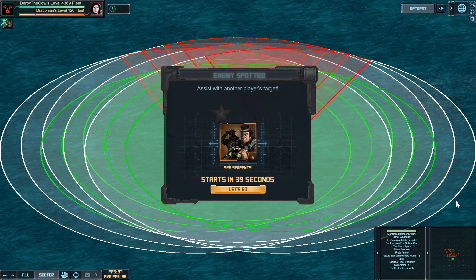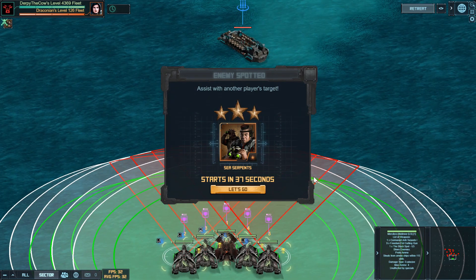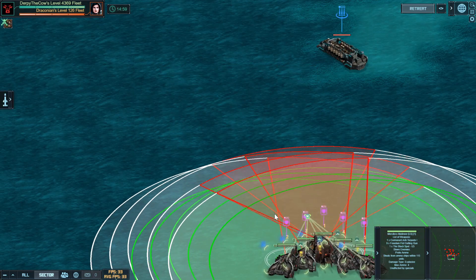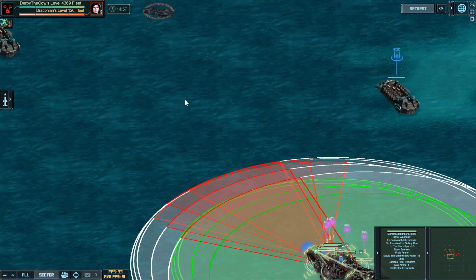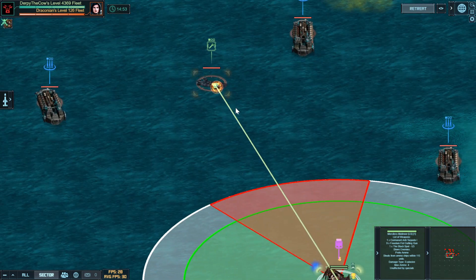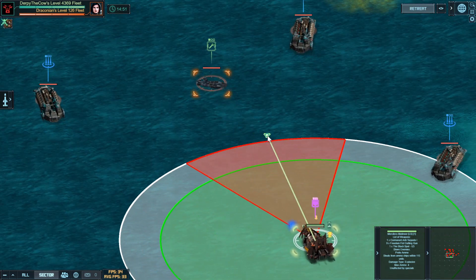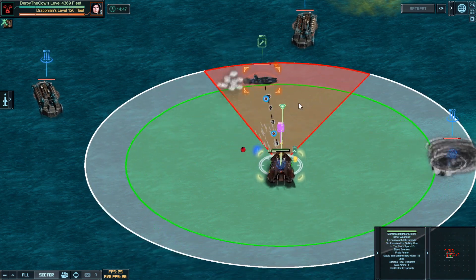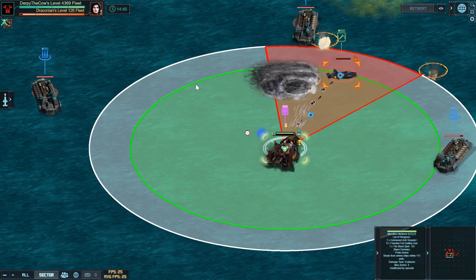Starting out, the 126 does matter what angle you enter from. I like to enter from 6, maybe more like 5:30, or just direct south, and start out by grouping everything up and immediately moving directly towards this first battlecruiser. The goal is to take out the battlecruisers as quickly as possible. Click on this thing and keep it in range of your black spot ability from your muneers, and that should slow it down enough for you to kill it and do a lot of damage to it.